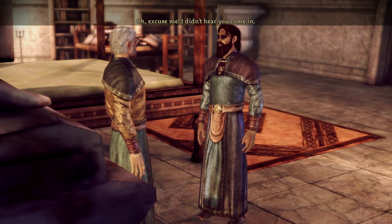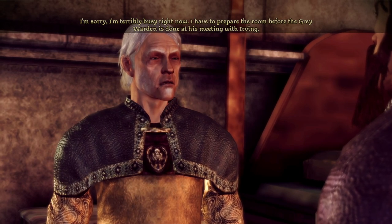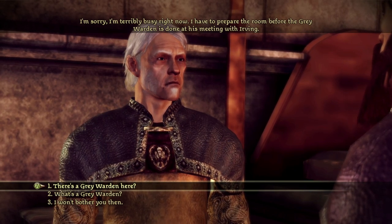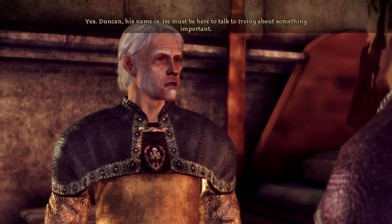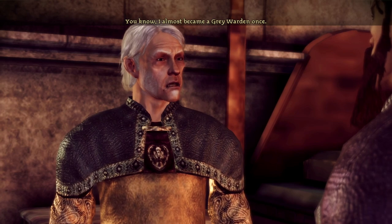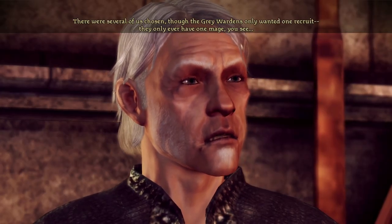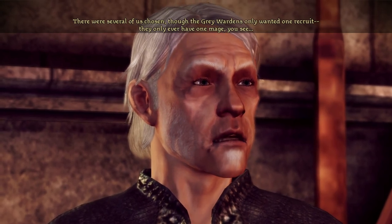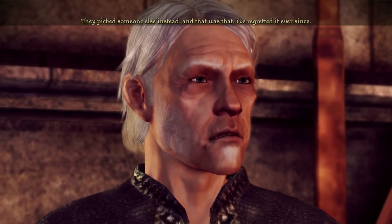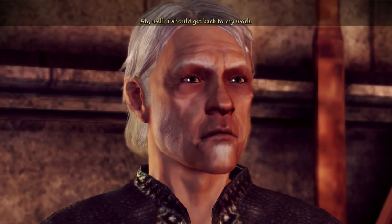Oh excuse me — I didn't hear you come in. I'm terribly busy — I have to prepare the room before the Grey Warden is done at his meeting with Irving. — There's a Grey Warden here? That's from the intro cutscene — the people that defeated the Darkspawn ages ago. — Yes, Duncan his name is. He must be here to talk to Irving about something important. I almost became a Grey Warden once — there were several of us chosen, though they only wanted one mage recruit. I think they thought I was the best candidate but I was young and foolish and said I wasn't interested. They picked someone else instead, and I've regretted it ever since.